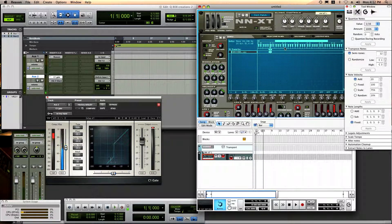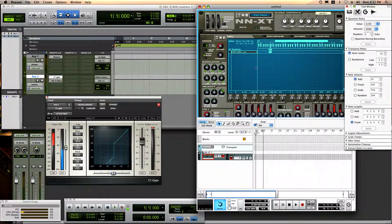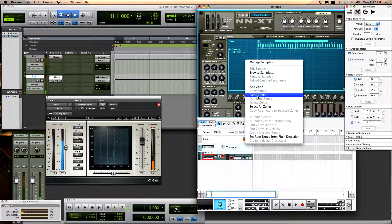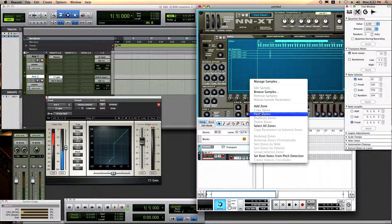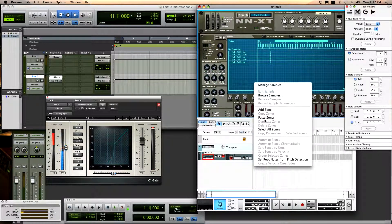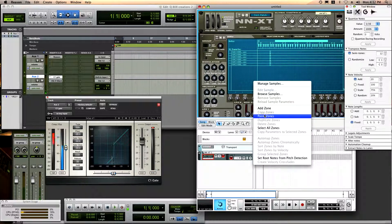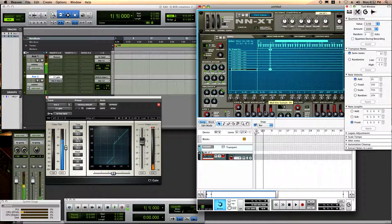So what I'm gonna do is right-click on this — y'all hear me clear? I'm gonna right-click on this and copy zones, then paste it, paste it again — that's three, four, five, six, seven, eight.